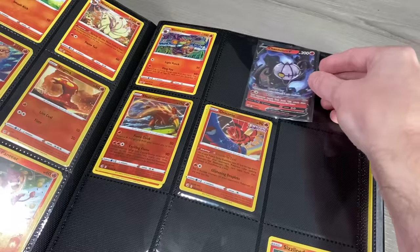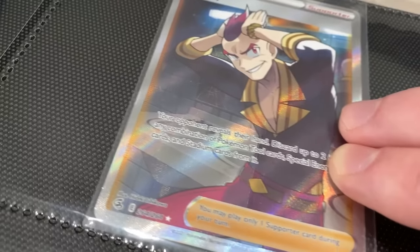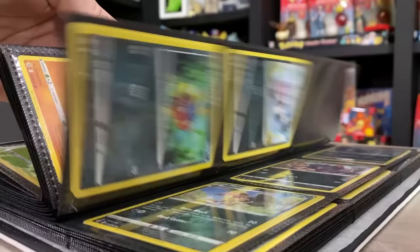Once all the reverse hollow Pokemon cards are in, we move to the final step: adding in all of the ultra rares — the full arts, alternate arts, rainbow rares, and secret rare gold cards — making sure I'm leaving empty spots for ones I currently don't have. And now our Pokemon binder is completely put together.